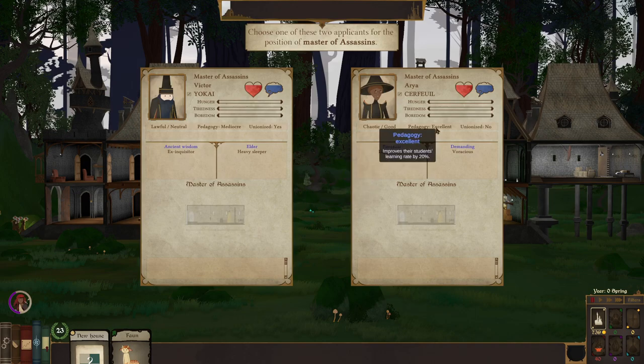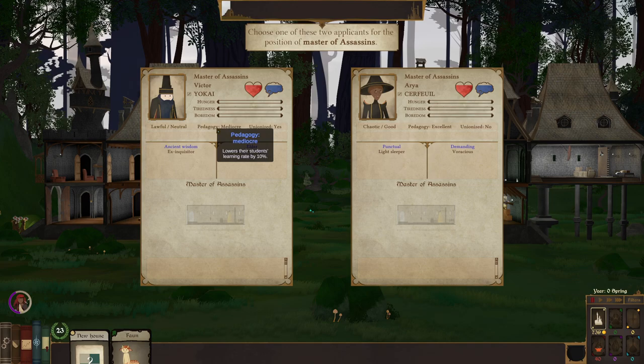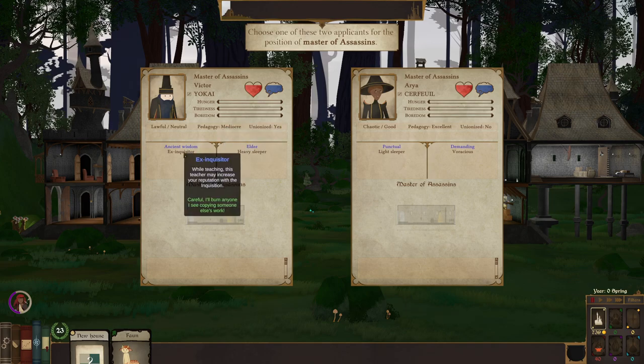We got a very good teacher who's chaotic good, no union, cheap, punctual, and a light sleeper. She's demanding but voracious. Mr. Yokai increases learning by 20% but also lowers learning rate by 10% — those kind of cancel out. While teaching, this teacher may increase your reputation with the Inquisition. I'm going to take Aria here because she's a good teacher.